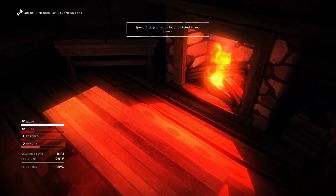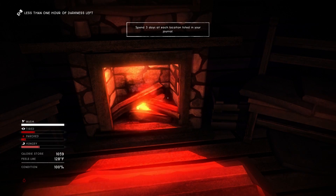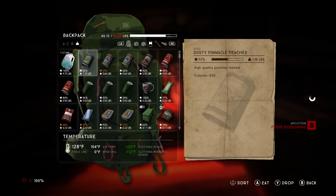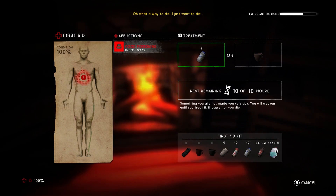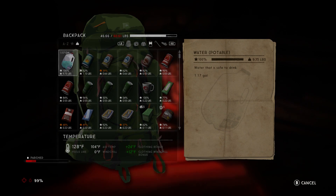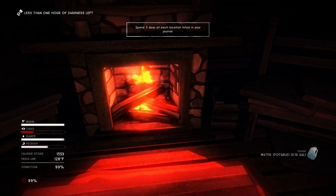As of right now we have a feels-like of 128 degrees — that is very hot. Let's just eat and drink quickly. Oh — that was raw. I just got food poisoning. Wow, I didn't even think about eating that. That was so stupid. I think we just really messed ourselves up there.